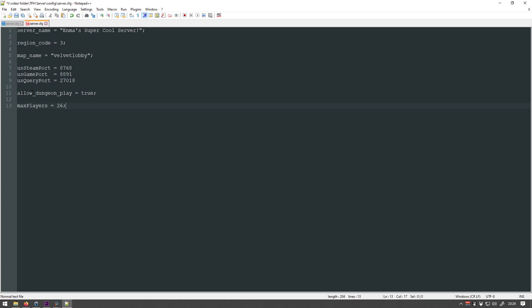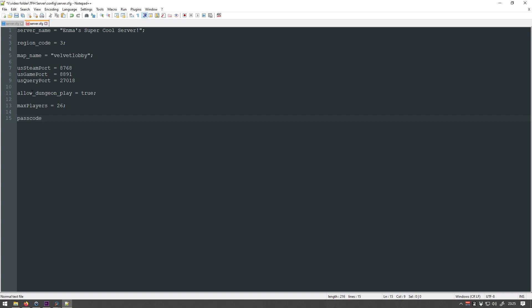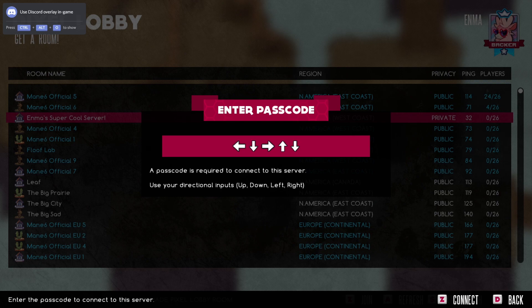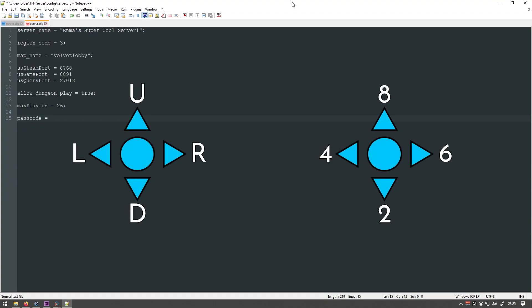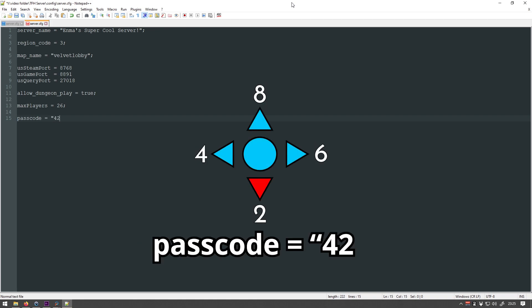That's the basic configuration of your server. If you just want a simple public lobby, you can save the changes and skip ahead. The following steps are only necessary for a private lobby. On the last patch, Main6 added the option to password protect your lobbies. In your server.cfg, add the line 'passcode = ' followed by your passcode. The passcode can be up to 8 inputs long using directional inputs — excluding diagonals — in either letter or numpad notation. For example, left, down, right, up, down would be entered as 'LDRUD' or '42682'.